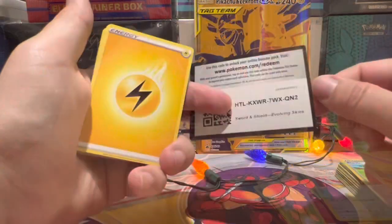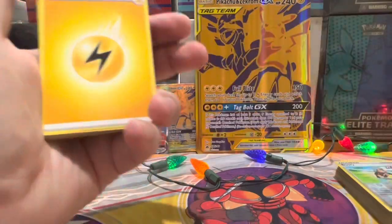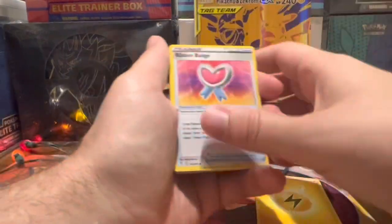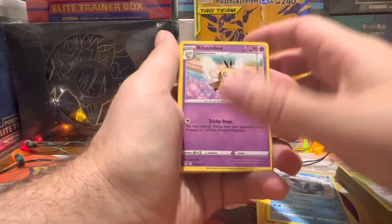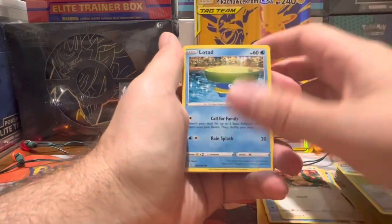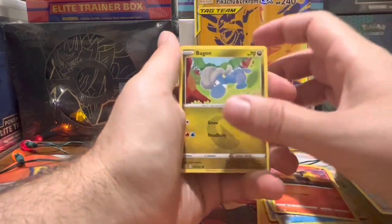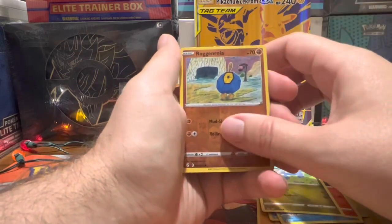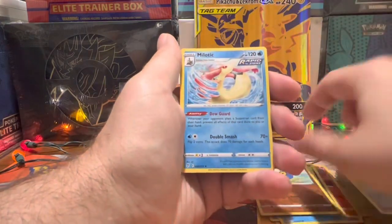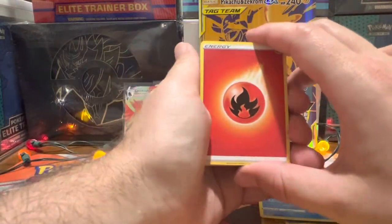Evolving Skies pack number one — Ribbon Badge, Avio, Rillaboom, Combee, Cryogonal, Bagon, little Teddiursa, Lotad, Litleo — looking like the Lion King — Bagon, Ralts, and we've got a Malamar non-holo for the rare.